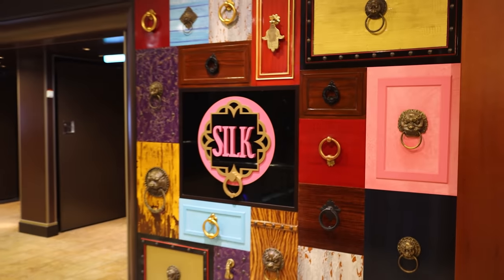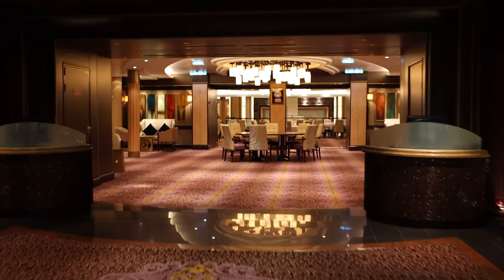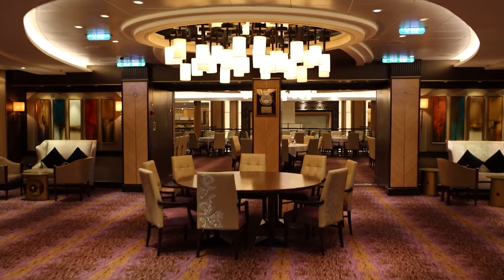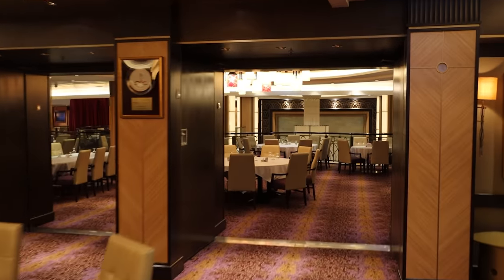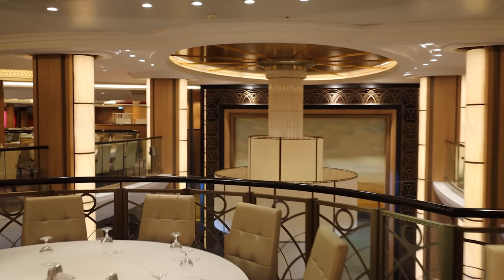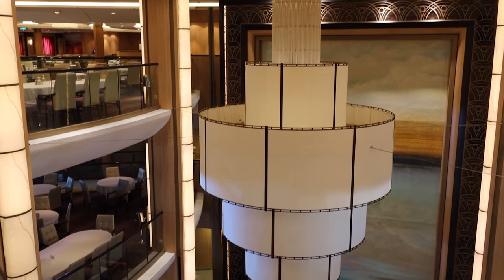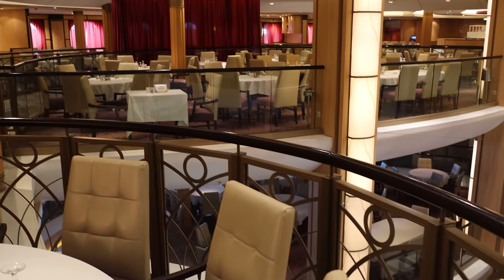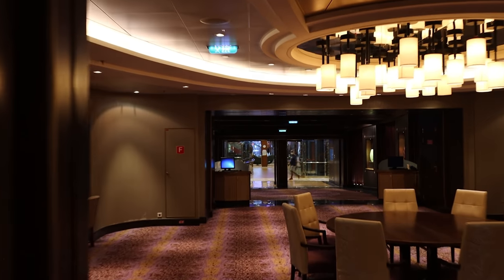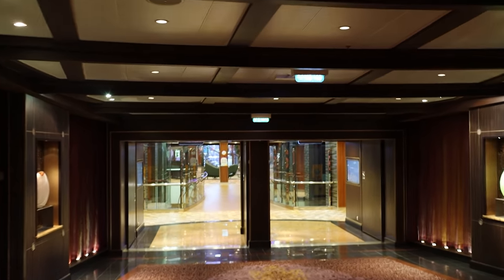We're now just up one deck on deck 5, more towards the aft. Right away you have Silk, the fifth level of the dining room. Let's go inside for a quick look. The dining room spans decks 3, 4, and 5 — American Icon, Grand, and Silk. These are definitely some of the largest dining rooms at sea, and in the middle there's an absolutely massive chandelier. It's a pretty standard dining room, but quite large.